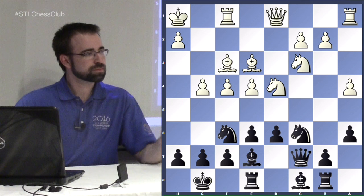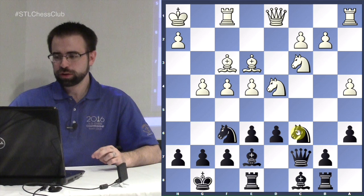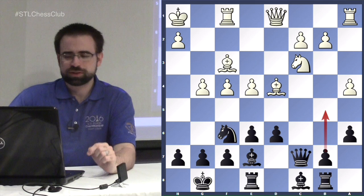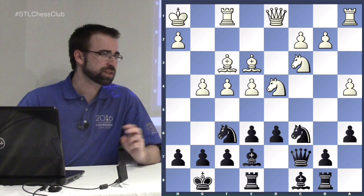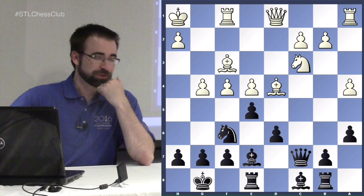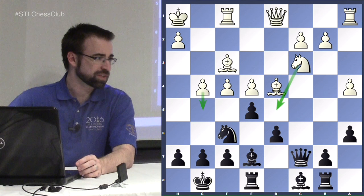Now g4 has come, and the question is what black should do. Trading the knight makes some sense, but here you're still unable to play b5 so it doesn't quite work. Instead, the trickier and more theoretical move is e5. You are giving up control over d5, so you have to be careful about g5 followed by knight d5 after your knight moves — but it's all well calculated.